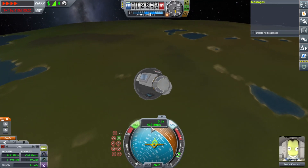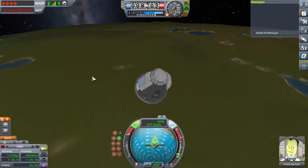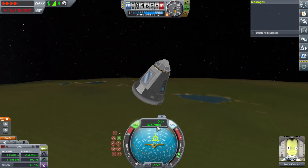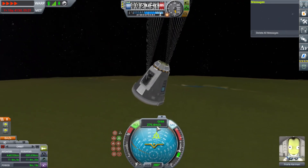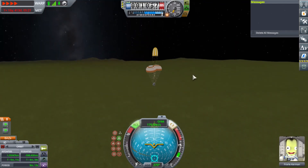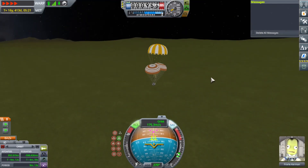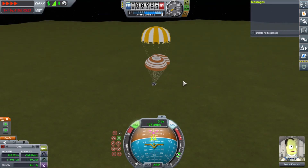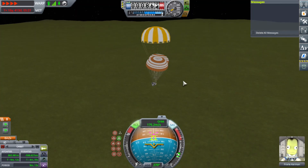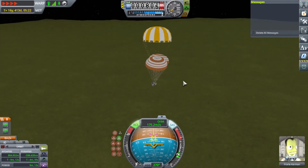Once my speed gets around 300 meters per second, I'd like to deploy my chutes. Because I'm still slowing down, technically. That'll work. That's it for this video — get out and push is a success. Appreciate you tuning in. If you got something out of the video, leave a like, leave a comment. Hope you got something out of it. See you next time!